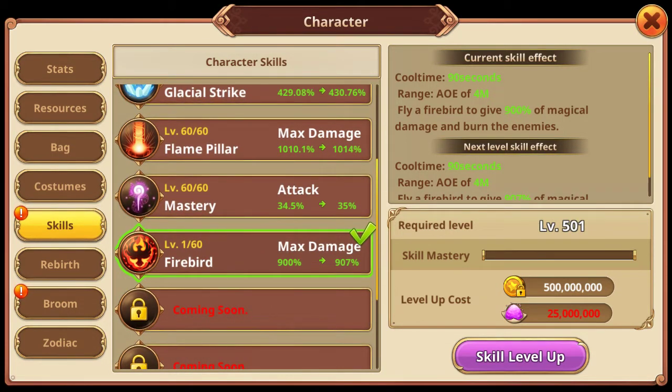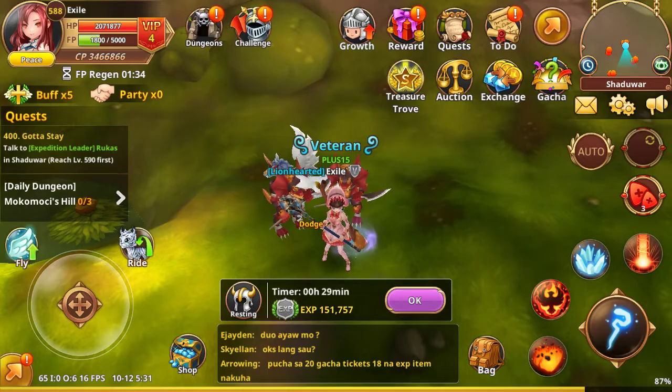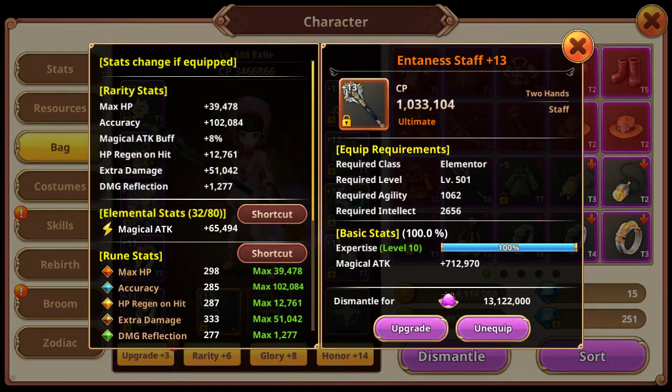A T8, T7, T6 weapon won't work. Why? You can only use it using an Ultimate Weapon.